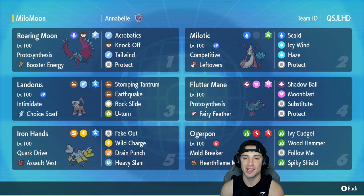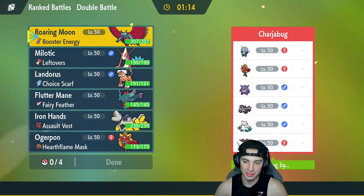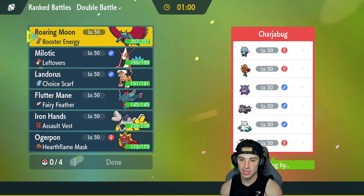Let's hop onto the Regulation E rank ladder and showcase Hearth Flame Mask Ogrepawn. First match is on its way and we're going up against a team featuring Illimize — it has Prankster so it's definitely a support Pokemon — alongside Ogrepawn and Hearth Flame Mask just like us, then Gengar, Revavroom, Abomasnow for weather control, and last but not least they have Dragapult. Roaring Moon could be a solid lead for us — we could set up a Tailwind.